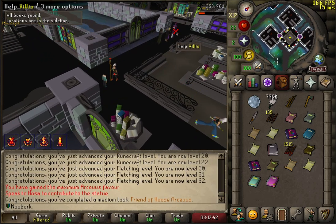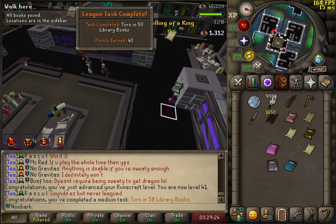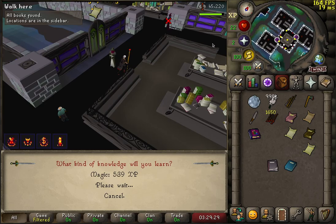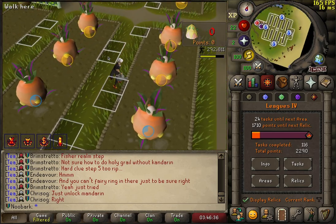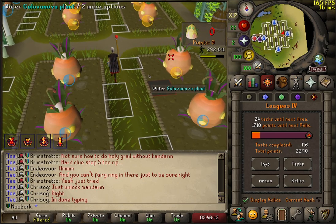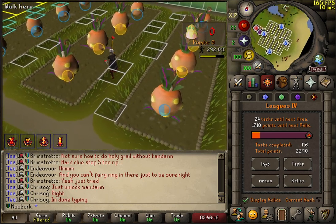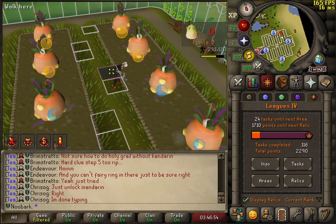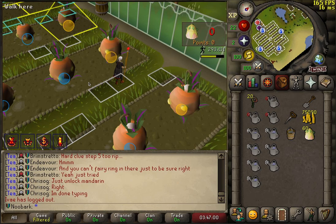That is 100% Arceus favour. I've not even handed in 25 books yet — and that is 50 books handed in with a few spare. Now I'm going to go to Tithe Farm. I realize I'm actually only 24 tasks away from unlocking the next region, which is going to be Asgarnia. I think I'm going to focus on easier tasks but in bulk — get the next area unlocked, then milk it for all the easy tasks that give you points. We're going for Asgarnia.